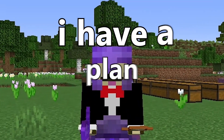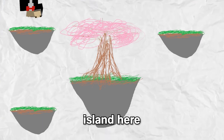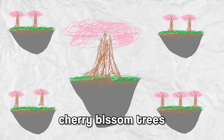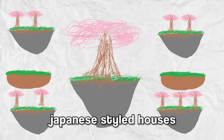So I'm going to build a massive floating island, and on top of it a massive Cherry Blossom Tree. Surrounded by it will be islands here, there, and another island right here. On top of those islands will be smaller Cherry Blossom Trees. Then surrounding those islands will be two more islands, on top of which there will be old traditional Japanese styled houses.